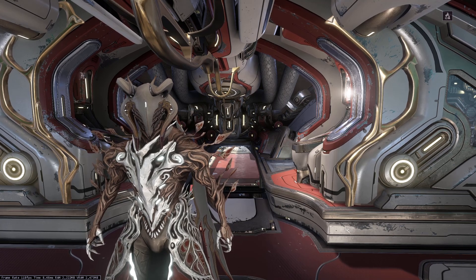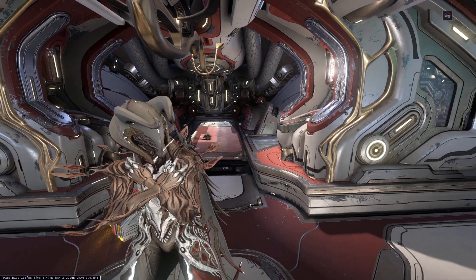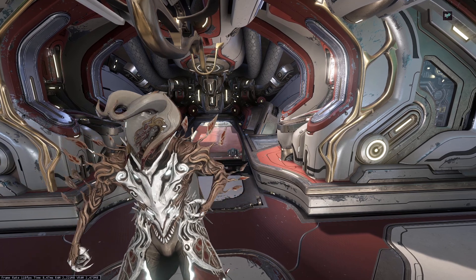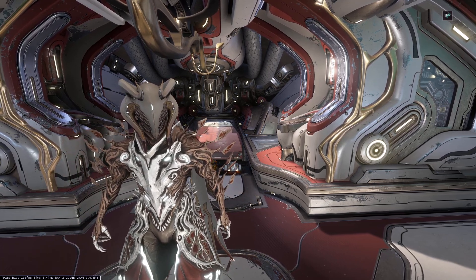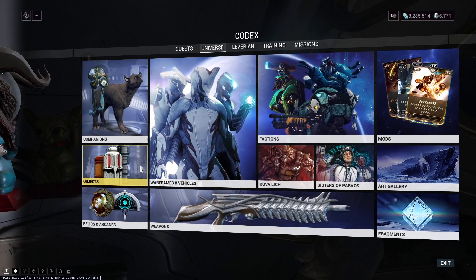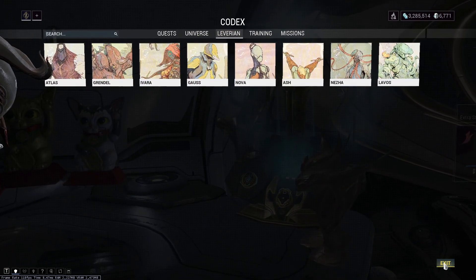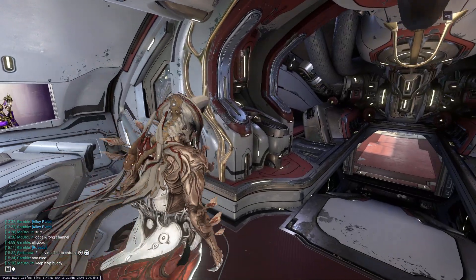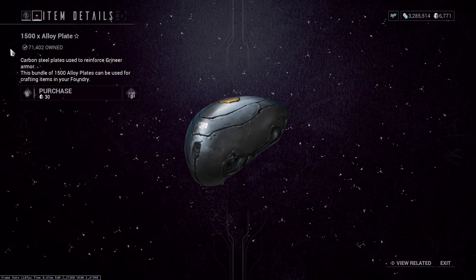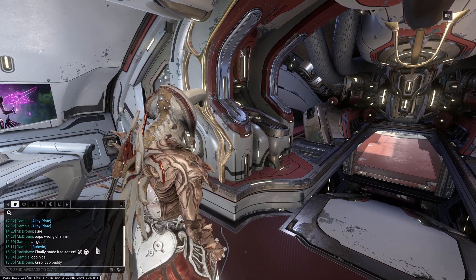This video is going to explain how you can look up where to farm something yourself, because the game really doesn't make it easy. The codex is pretty informative and can tell you a lot, but it doesn't tell you where resources are, and even if you type in the name of something, it doesn't tell you.